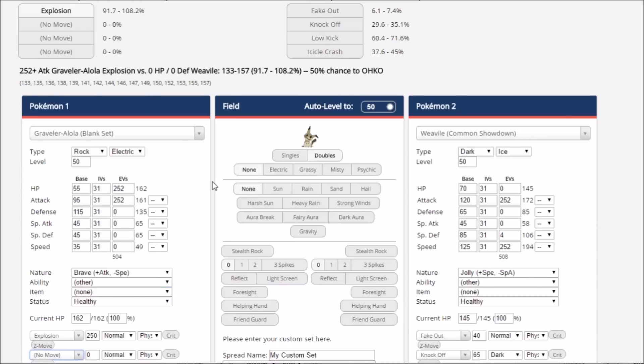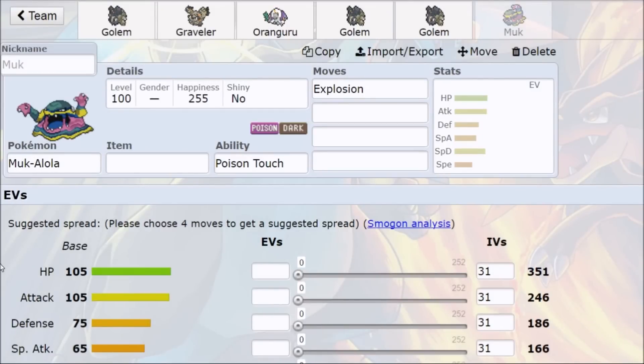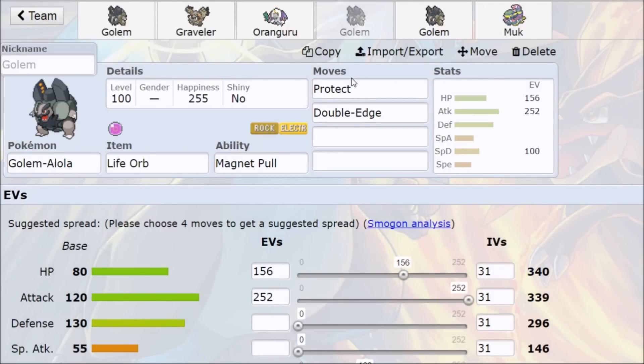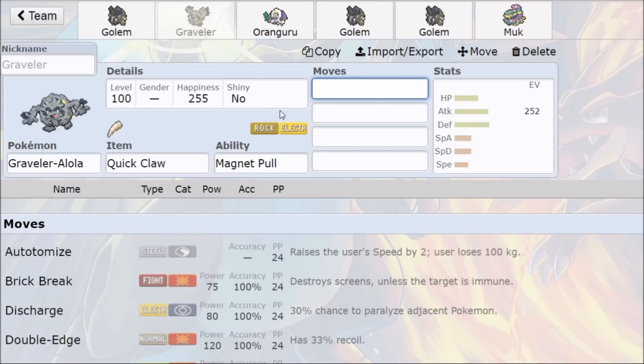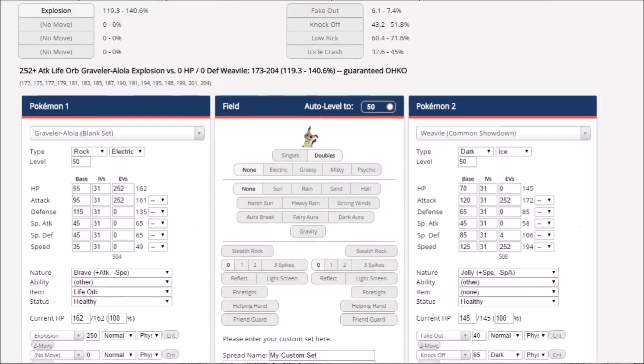Graveler's damage does drop off, but you can still KO something like Weavile in doubles with Life Orb. No item looks kind of bad, so assume Quick Claw if you see no item — still has KO pressure. Life Orb Graveler is still relevant. What about Trick Room? Choice Band Graveler — actually, that works. The only reason you need Life Orb is to run Galvanize Protect Explosion with Oranguru. So Protect-Explosion with Oranguru, then Choice Band the Graveler, make up for the lost damage, Trick Room is up, immediately Explode. You can definitely gimmick this one — Choice Band is going to be really big damage.